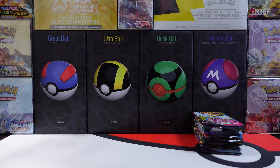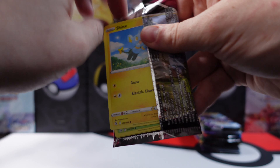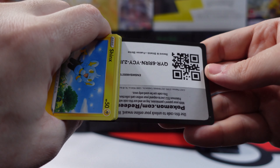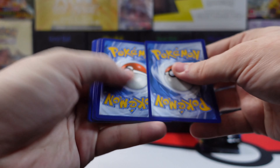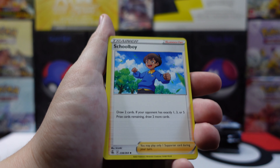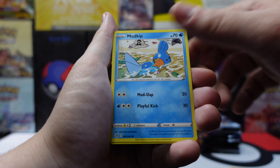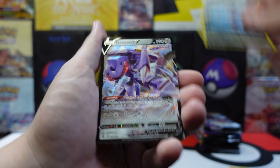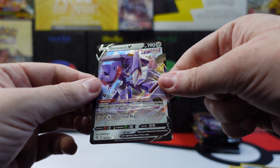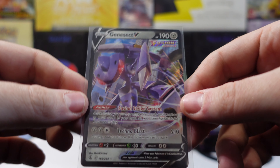And also a Vaporeon pin — nice. Let's get into these packs to see if we can get any alternate arts. Reverse holo — oh nice, Genesac V! I don't have this one in the collection yet. Very cool.